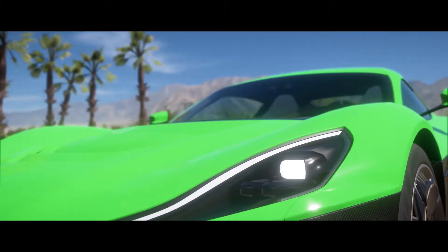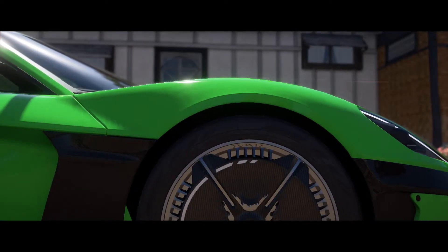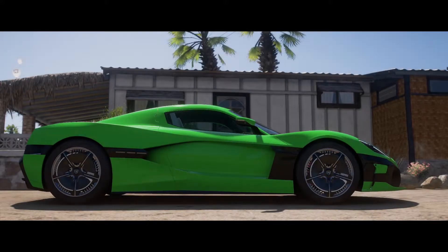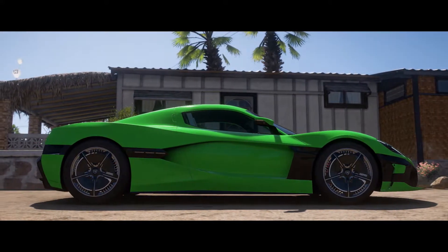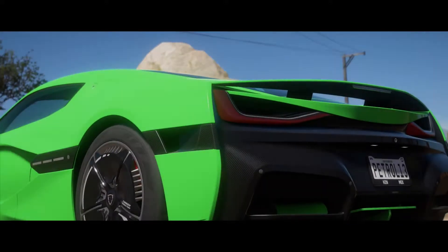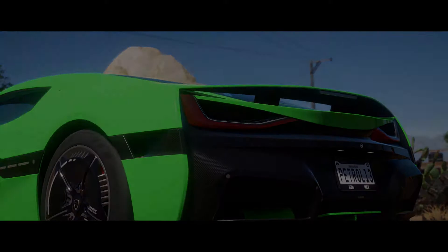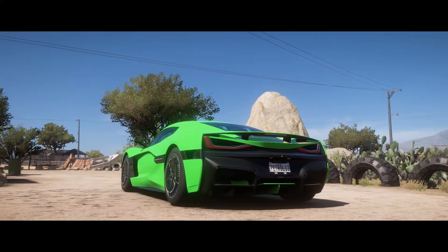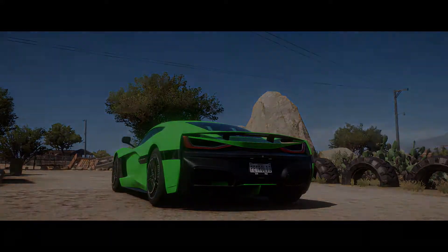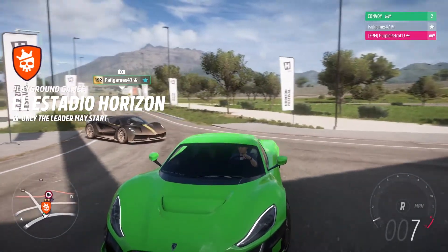Hello and welcome back to another video. Today we're on Forza Horizon 5, joined again by Fail Games for another online challenge comparison-style video - basically putting the Rimac from Horizon 4 (carried forward) up against the all-new Lotus Avia that has been added for Forza Horizon 5. Fail's going to be representing Team Lotus, I'm going to be representing Team Rimac. Let's see which is best. Oh, that is also green - yes, that is also green.